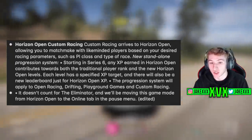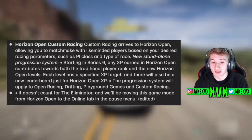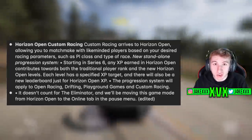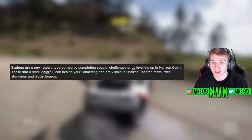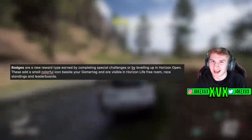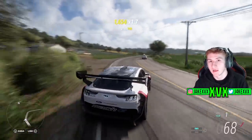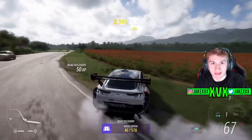The progression system will be open to open racing, drifting, playground games, and custom racing. It doesn't count for the Eliminator, and that game mode is being moved from Horizon Open to the Online tab in the pause menu. There is a new progression system being added solely for Horizon Open racing and online content. They have also added badges to the game — a new reward type earned by completing special challenges or by levelling up in Horizon Open. Badges add a small colourful icon beside your gamertag, visible in Horizon Life when free roaming and on leaderboards.